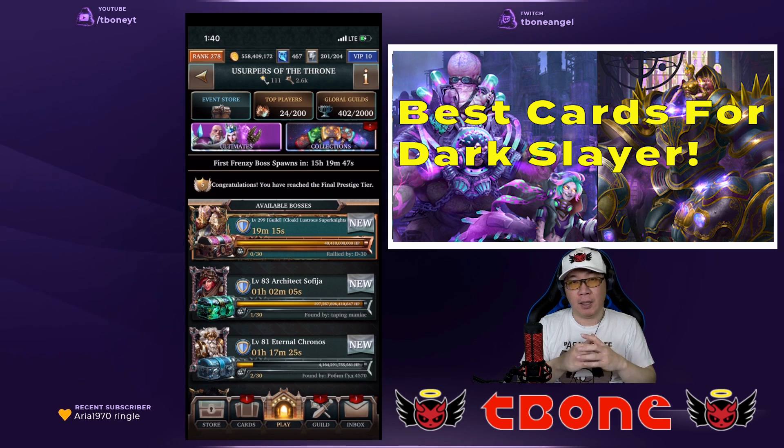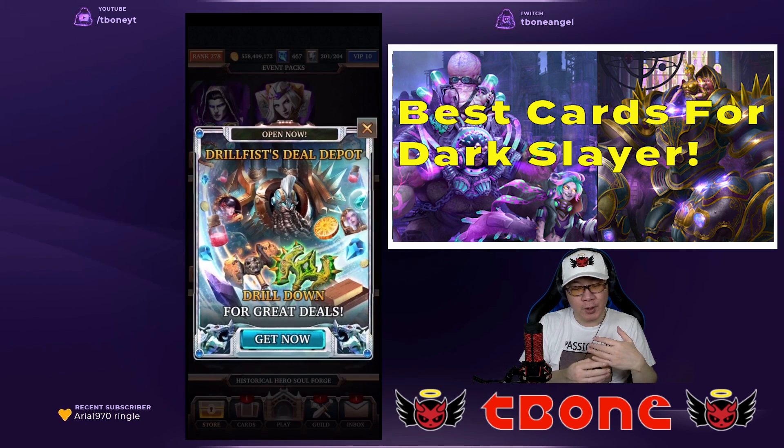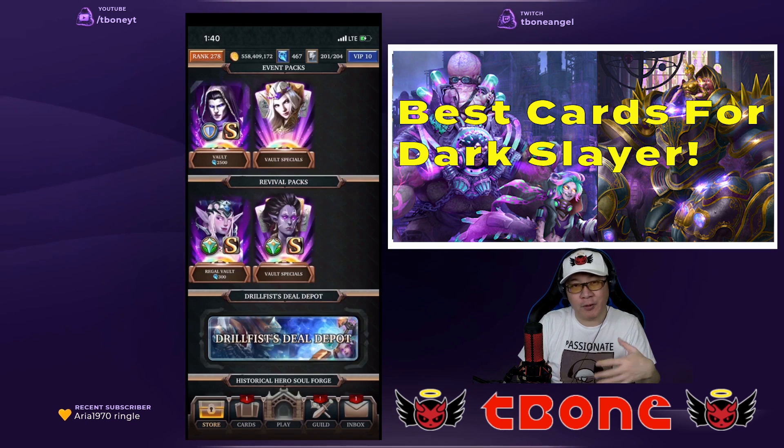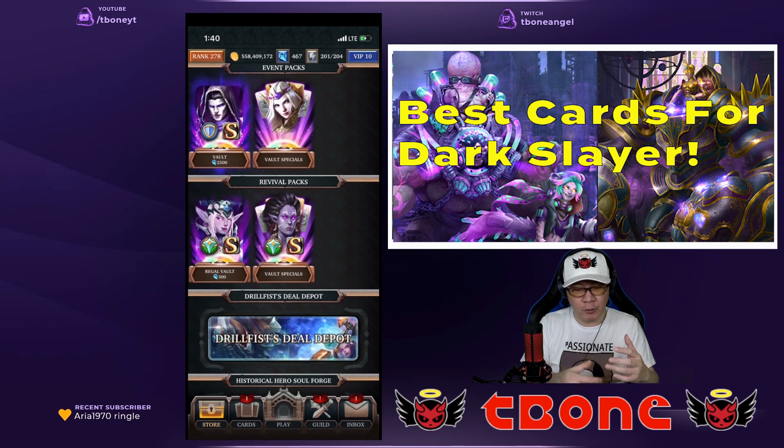I got asked basically two questions a lot. The first question is, how do I use the current event deck — what is the activation order? And then the second question that follows usually is, well I'm not doing a lot of damage, so what am I doing wrong, how should I improve it?